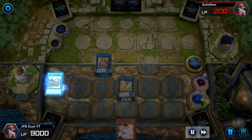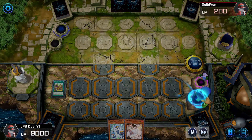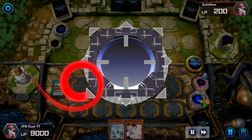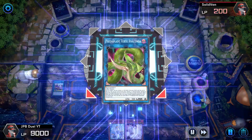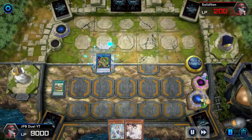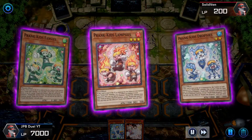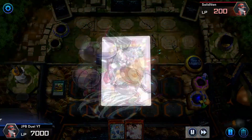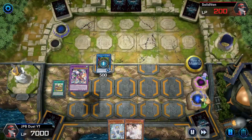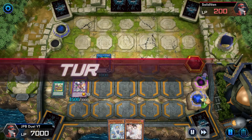Even if the opponent manages to wipe out my whole board, I can still cycle through my Prank Kids cards, get Lamps' effect, and kill him on my next turn. I activate Prank Kids Play's effect to search a Prank Kids card for next turn, then link Access Code Talker and Doodle Do into Predator Plant Verte Anaconda. Using Verte Anaconda's effect, I special summon out Battle Butler. This is your Verte Anaconda combo into Battle Butler. Then I end my turn.